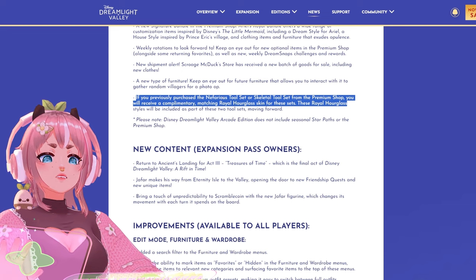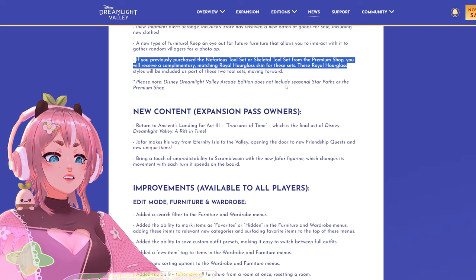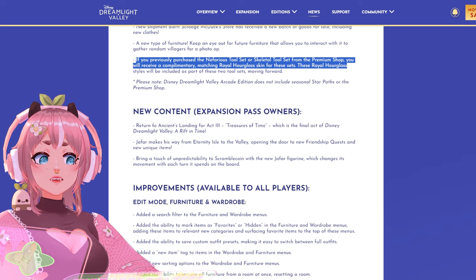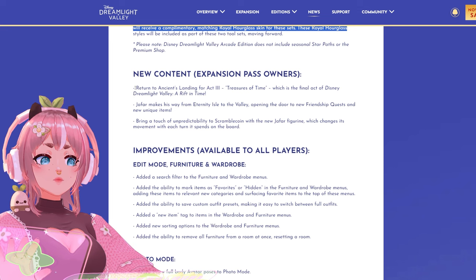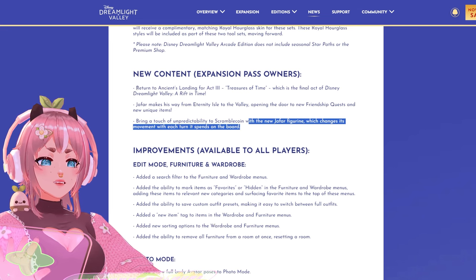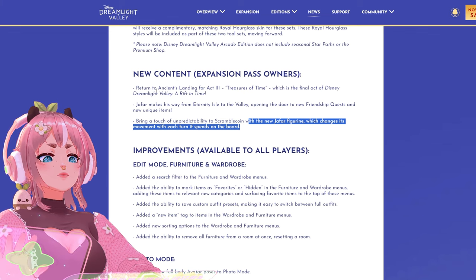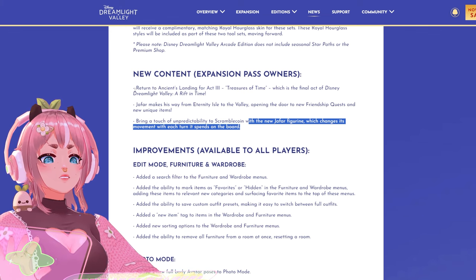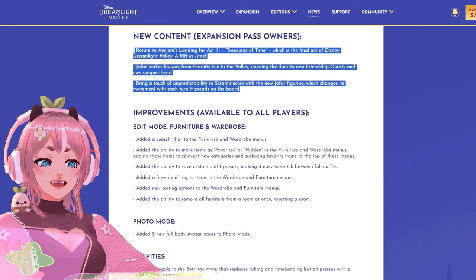I have the Skeletal Tool Set, but not the Nefarious one, I think. Please note, Disney Dreamlight Valley Arcade Edition does not include seasonal Star Path. Even though I own the expansion pass, I'm not that interested anymore — the new content we get there doesn't appeal to me as much as the base game content.